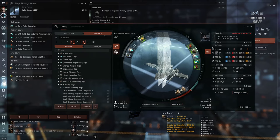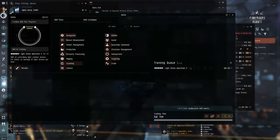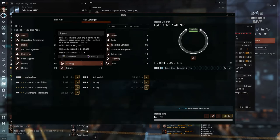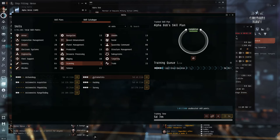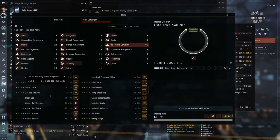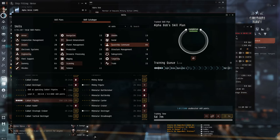First, make sure you have maxed out these three skills. Open your skills window. Under the skill catalog, select scanning and make sure that both Astrometrics and Astrometrics Rangefinder are both maxed. Now select Spaceship Command and check that Caldari Frigate is maxed. These skills will increase your probe strength by a lot.